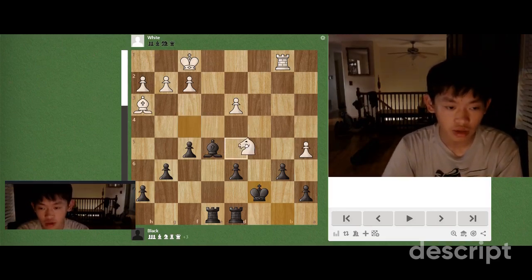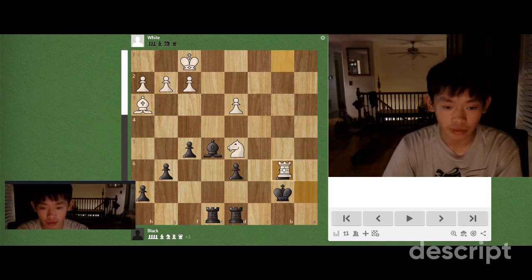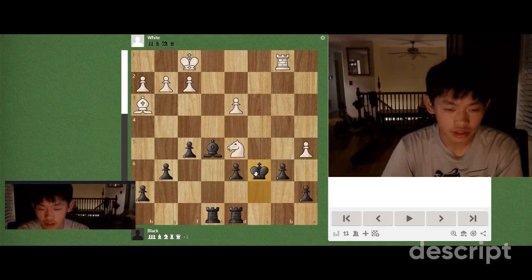For example, let's say white plays knight d5 check, king c6, attacking the knight. I'm not letting white take the pawn on b6 after something like this. And after this, it's a pretty easy position to win.